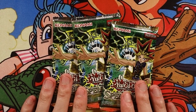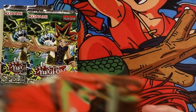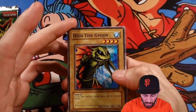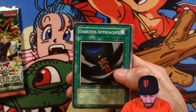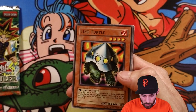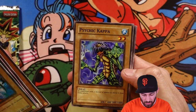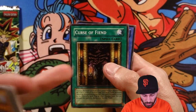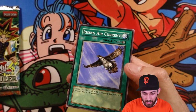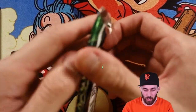Next up, Spell Ruler — let's get it. I'm not sure what I would want to pull from here besides obviously Relinquished, but we'll see. High Tide Gyojin, Darkness Approaches, Eat Gaboon, Penguin Knight, and UFO Turtle — those were actually good, the cards that summoned like Sangan and stuff. Psychic Kappa, Curse of Fiend, Crab Turtle — which as a kid was actually one of my favorite cards — and Rising Air Current.